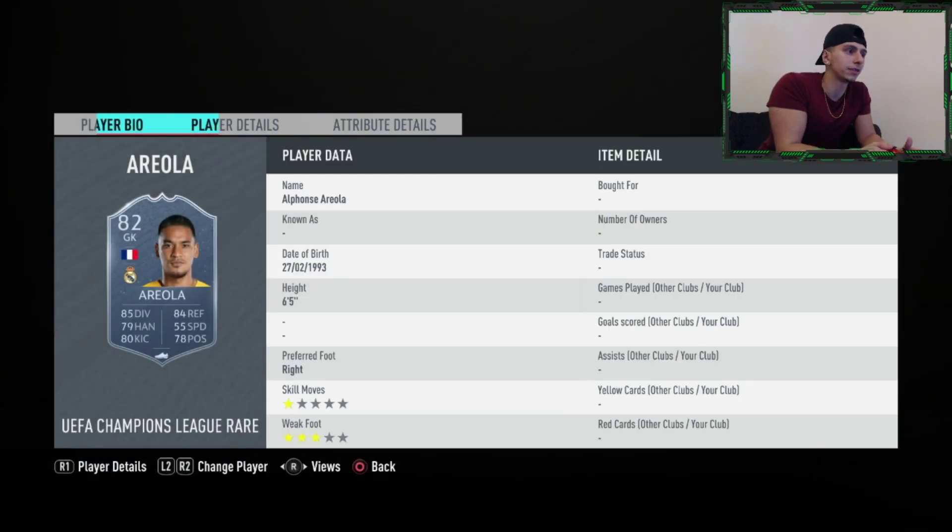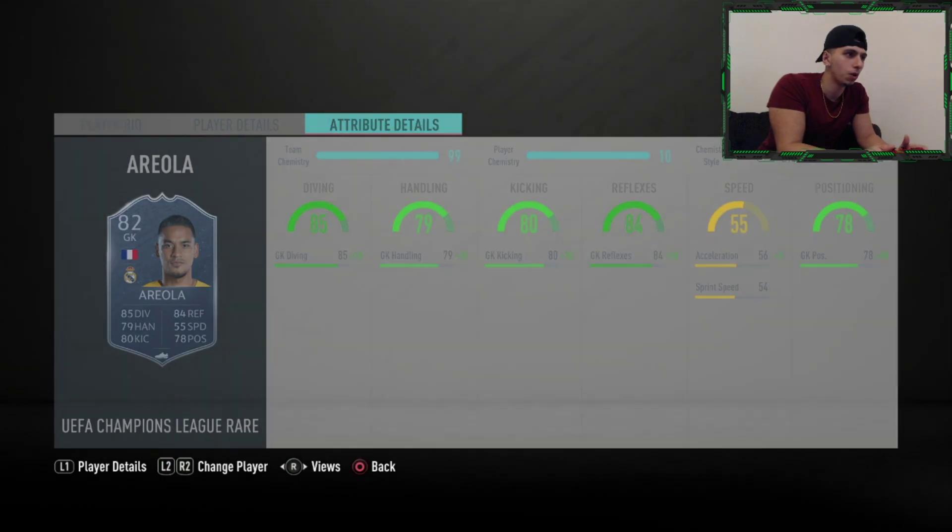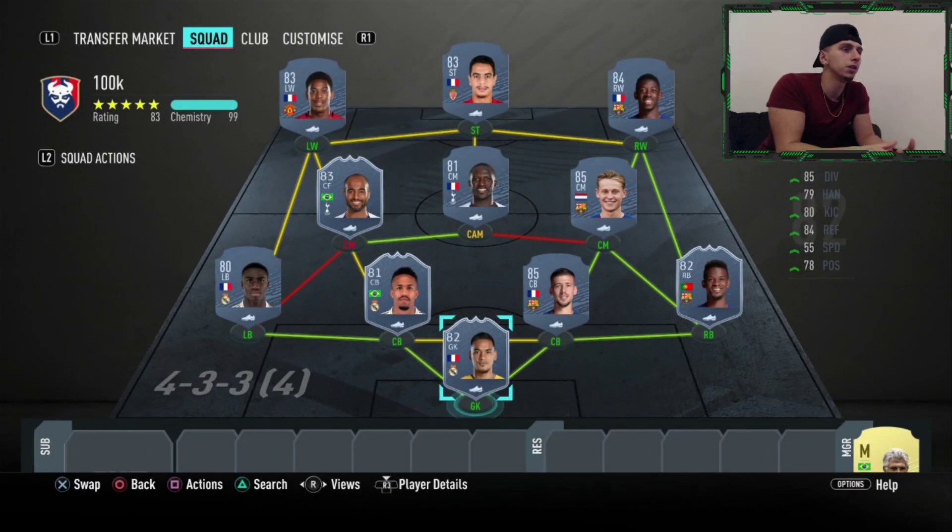For the goalkeeper, Alfonso Areola — he's 6'4", 5-star — he's very good on this game as well, Real Madrid's goalkeeper. Run him on a Basic because you get plus 10 to everything; it's the best chemistry style to use on most goalkeepers.